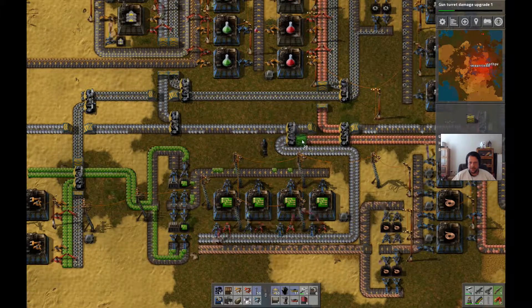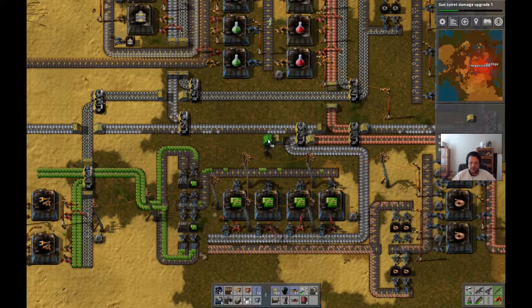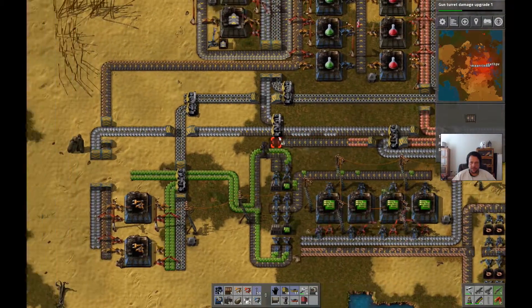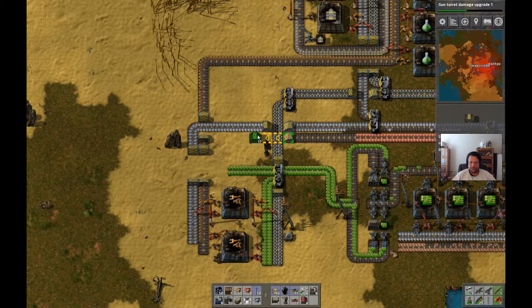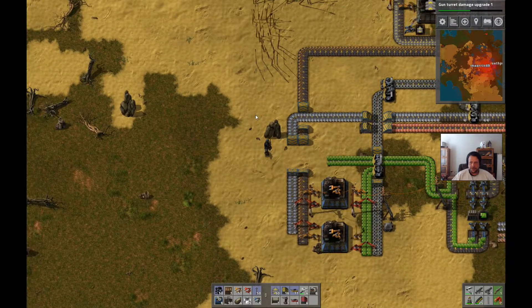Something getting damaged? I just saw the little red indicator flashing. I don't think anything got destroyed, just attacked. The fence is looking pretty good up there. I don't think they're going to get through.